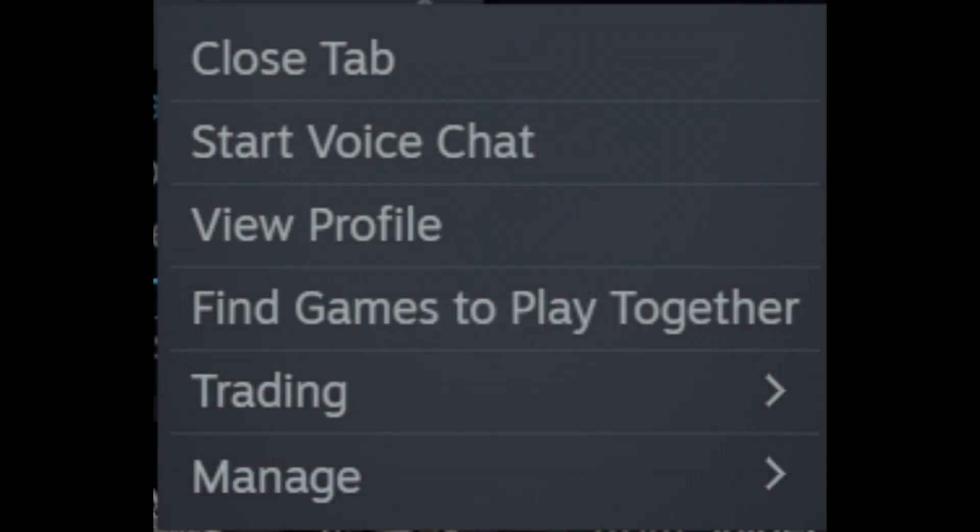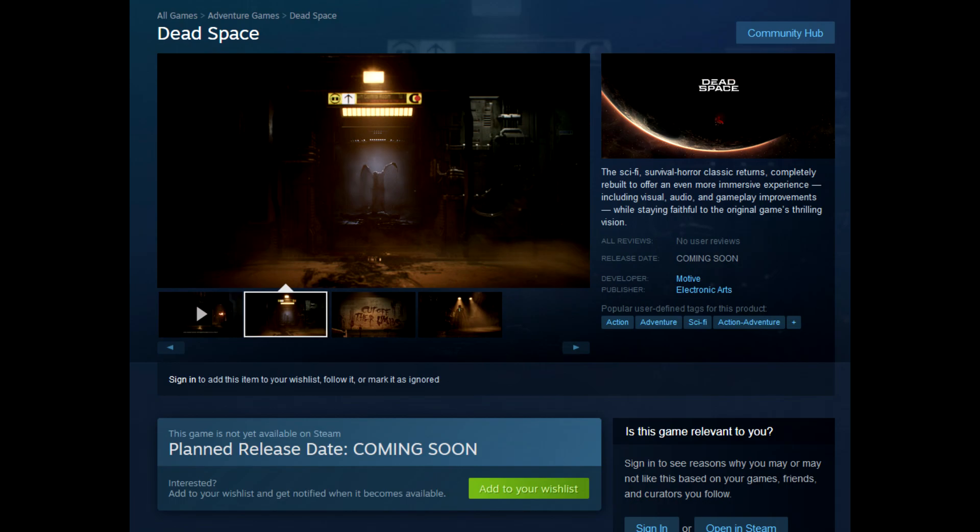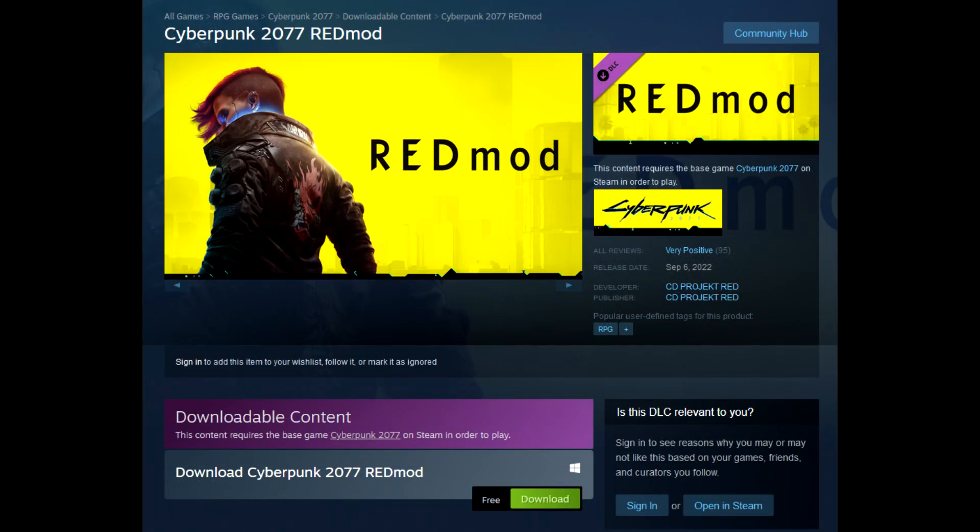But that's gonna do it for me. It looks like a new feature might be coming to Steam here in the near future with finding games to play together. Dead Space's Steam page is live right now. Cyberpunk 2077 and Halo Reach both get modding tools available directly on Steam. Let me know all your thoughts in the comments section down below, and as always, thanks for watching. I will catch you guys in the next one. Peace out.